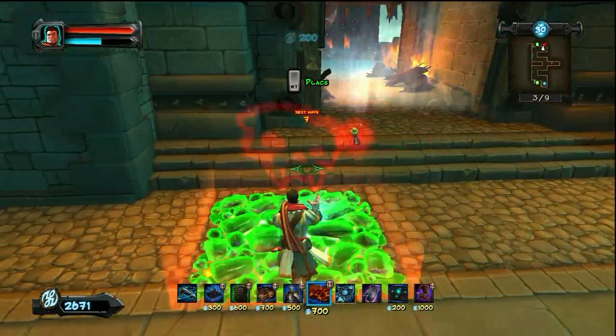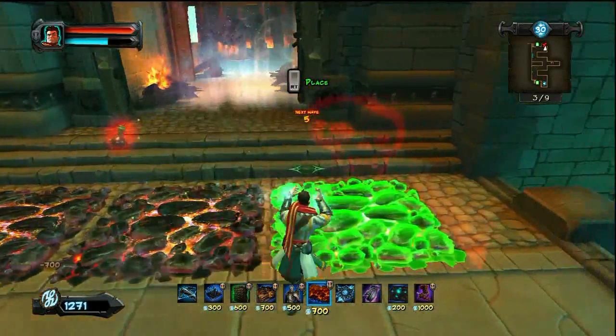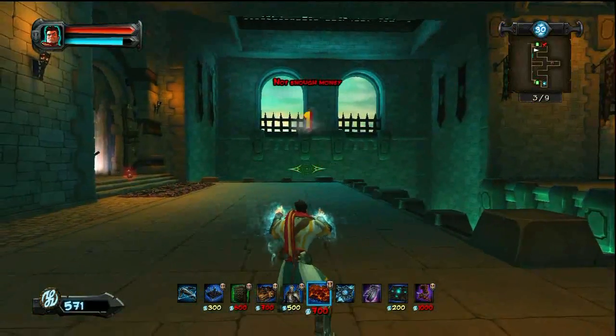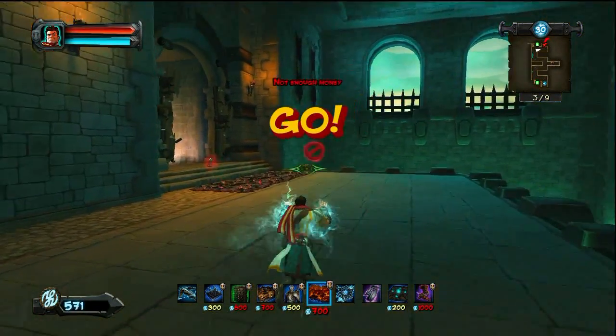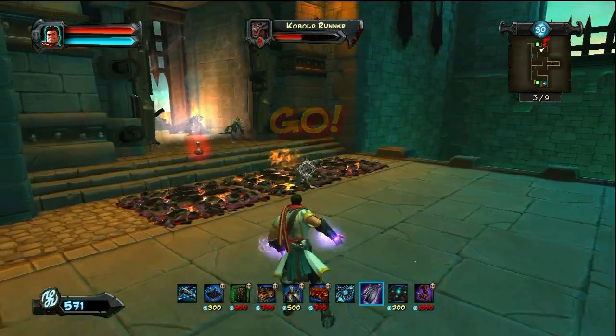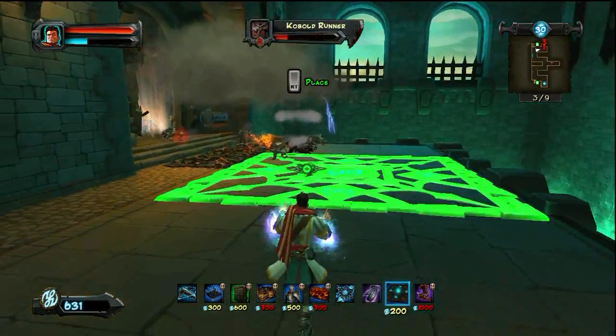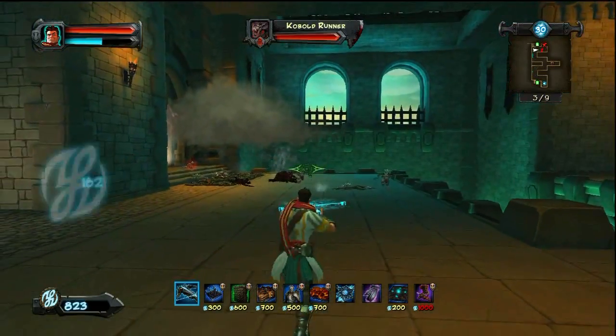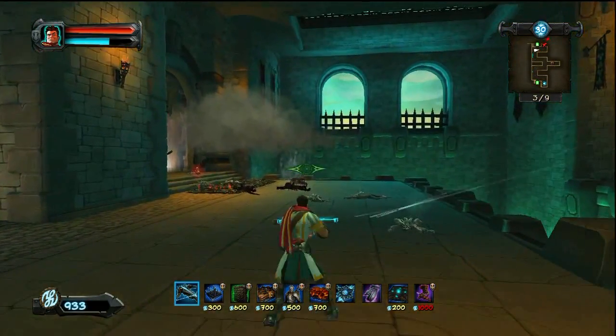Here in Wave 3, you can see I finally destroy the Money Pad and I put in the Brimstone. That's just because at this point I've covered most of my upgrades, I've got what I need, so it's time to start using the Brimstone. Plus the Brimstone, as you can see, really helps cook those Kobolds. Kobolds can be a huge pain if they get past you.